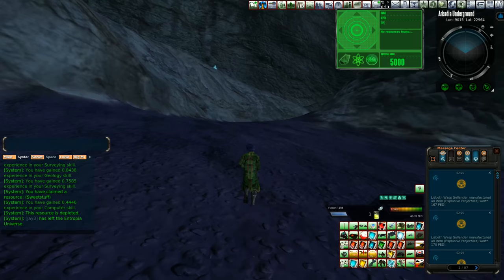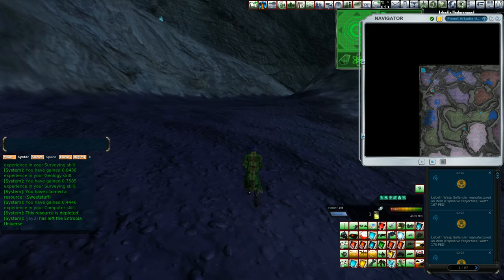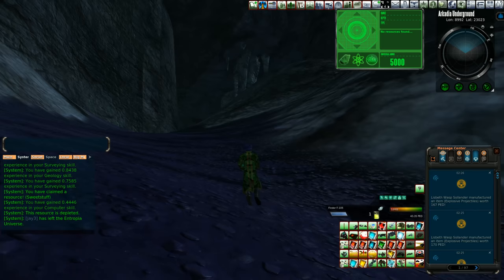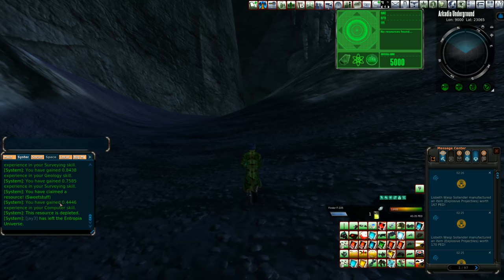Alright, one last one remaining. It looks like we're going to be heading up to this next teleporter. So we're going to be able to make a beeline towards the actual trade terminals and all that other stuff. And it's not like we have anything to show for this entire run except for the couple of things we got. But, the skills — it's all about them skills.